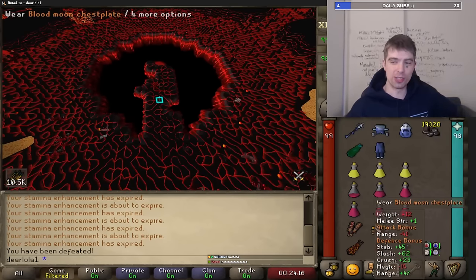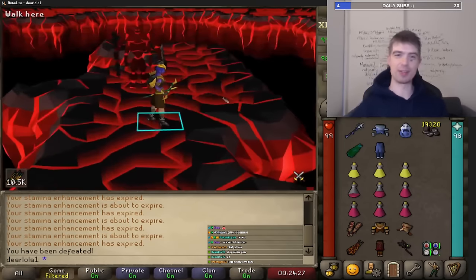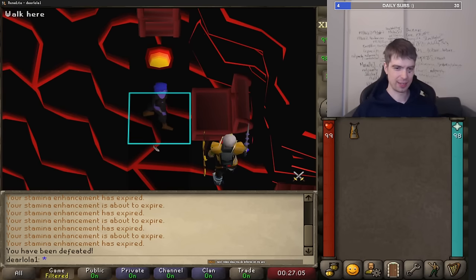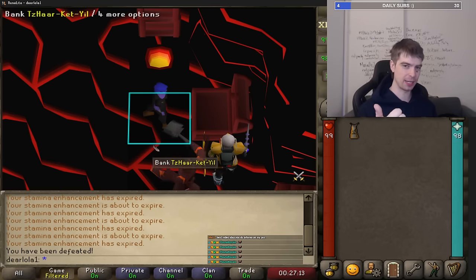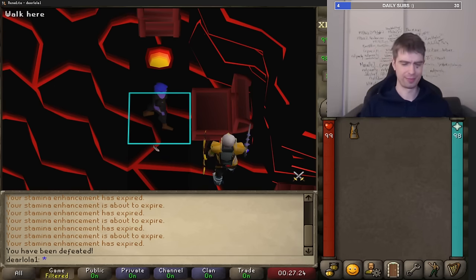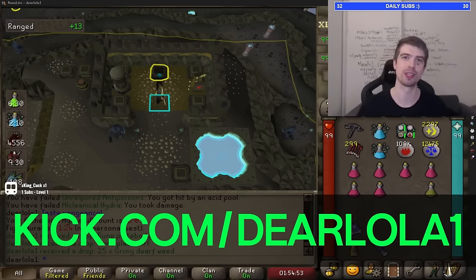With one or two more staminas and no melee set - swapping that for extra supplies - I think I would have been good. Shout out everybody, that was cool - at least we got to test it out. It's garbage, but I really think that given better supplies - not being unpopped, having enough stamina - I could do it. I'm gonna try this again. To be continued. I'm keeping the gear for now. Make sure to like, comment, subscribe - we're going fast on the combat achievement diaries, there's gonna be a lot of videos.